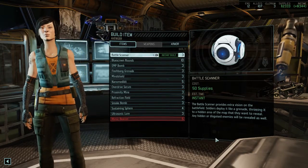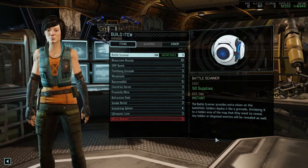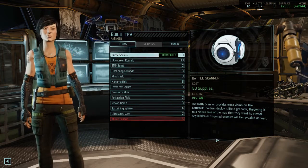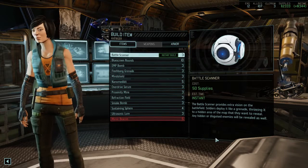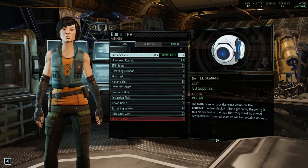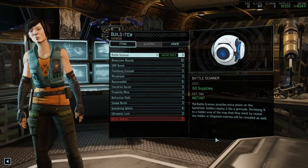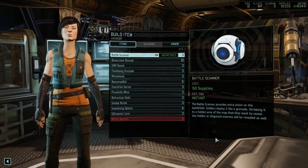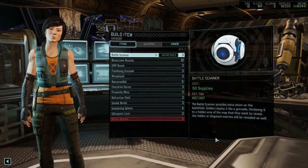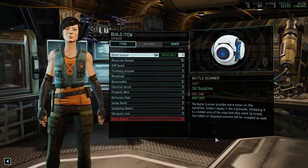Welcome back to XCOM 2: War of the Chosen. This time we're going to focus on items and equipment that can be built — we'll have a separate video for weapons. I'll go through each one briefly and award a rating from very good to very bad. An item is very good if it can be used broadly, in many instances, and has a significant effect. An item is bad if that's not the case, and mediocre if it has niche abilities or a weak bonus.